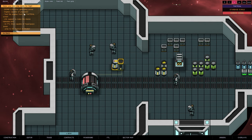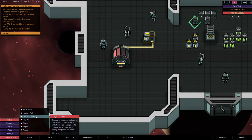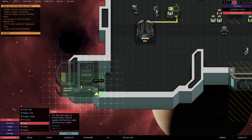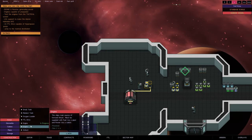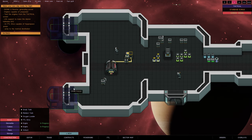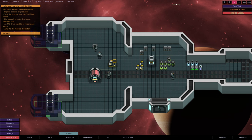Now it says we need engines capable of propulsion, so let's go ahead and install a couple of engines. We're going to pop them right here - pretty much where they want us to put them. Let's put them popped out of the back a little bit - do both of them that way. We'll wait for those to go ahead and build while we move on to other things.